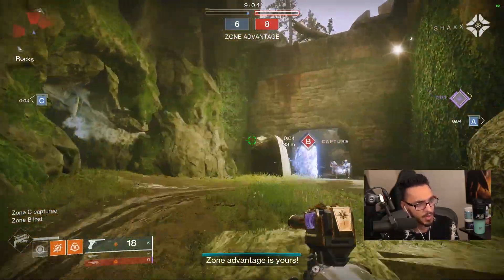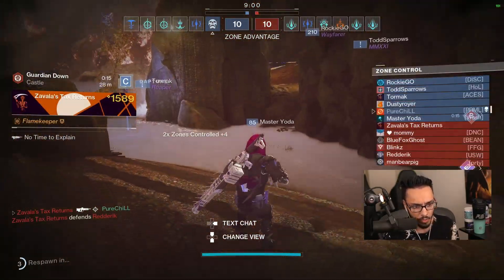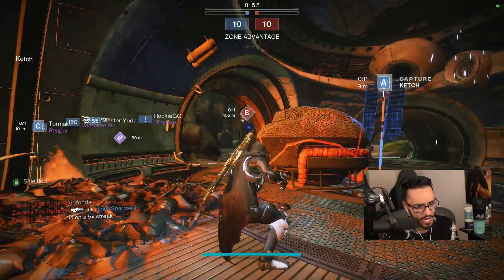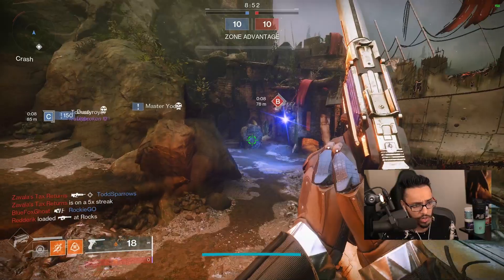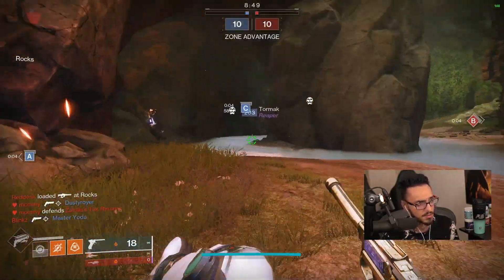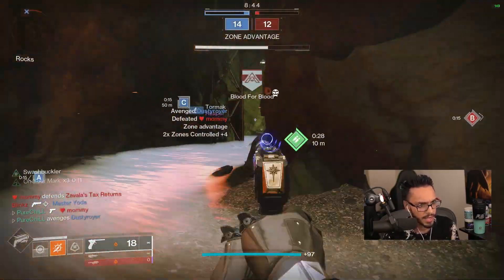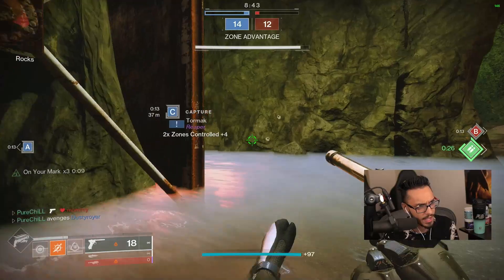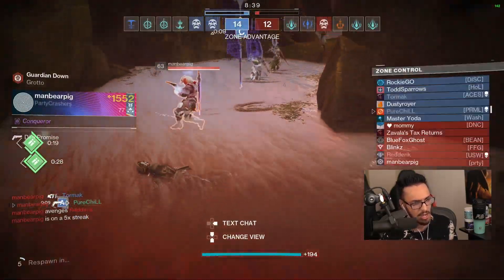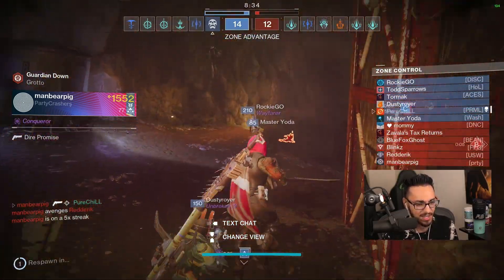We got a kill. At the date of this recording it is Festival of the Lost, so you should definitely try to grind for a Drang if you haven't already, or dust one off from the vault. Gunsmith is selling one right now too - pretty basic roll. We got one, Swashbuckler proc. Look at that in-air accuracy.